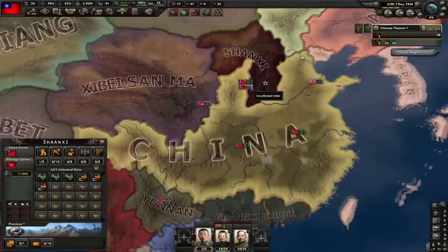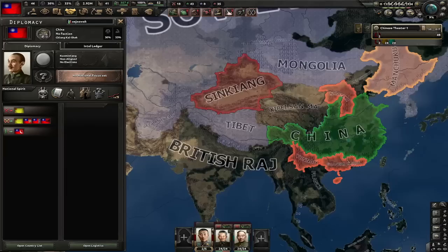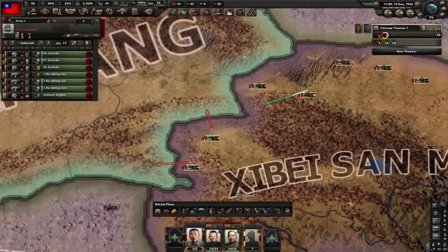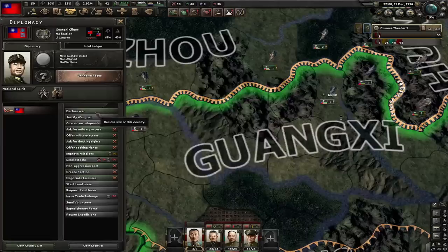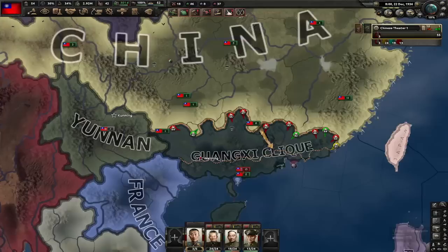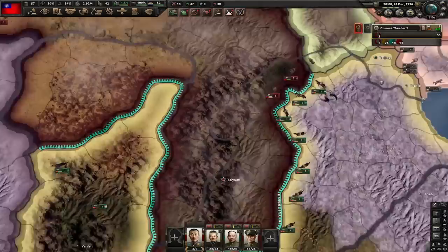Let's send our divisions back and subjugate the warlords. Make sure to declare war on Xinjiang so they can't become our puppet. Everyone said no except for Shibay San Ma, so they'll be our puppet. Since we were at war with Xinjiang when they became our puppet, they're now at war with Xinjiang too — let's request their troops and send them there along with six of our cavalry divisions. Our next focus is Democracy for political power, then declare war on Guangxi Clique. Pin their divisions, exploit gaps in their front lines, and use our 15 bombers for close support.